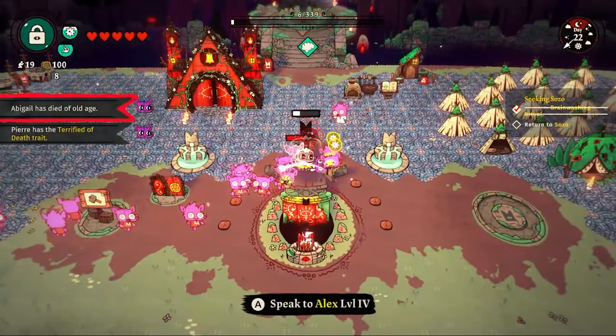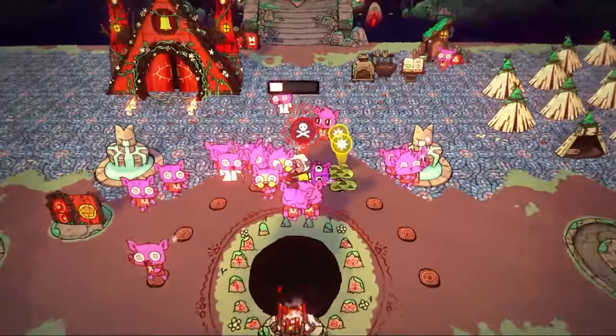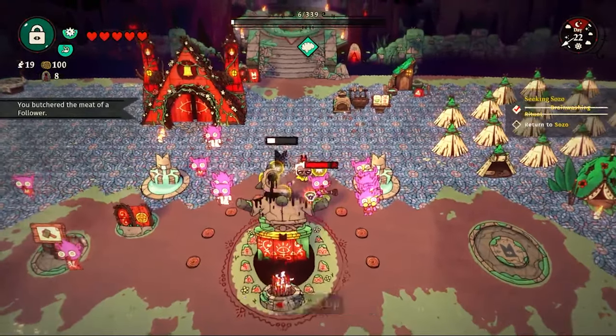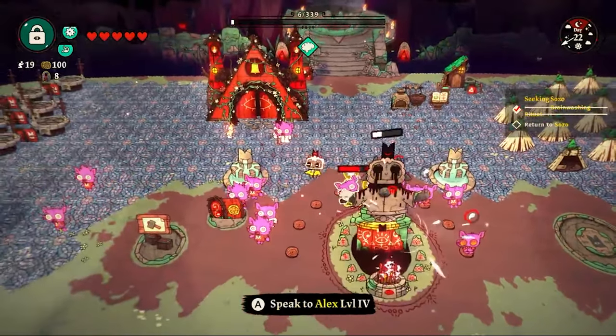Not even the death of poor Abigail, who died of old age, could shake my cultists' faith. They did get sick all over poor Abigail as they couldn't comprehend what was happening as I minced her body up for follower meat — I didn't have the compost bin yet to turn her into fertilizer. But their faith did not go down and the sickness was quickly cleaned up by our lovely janitors.